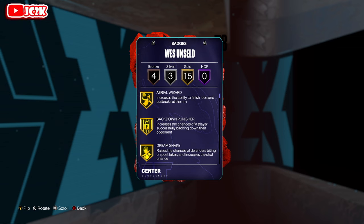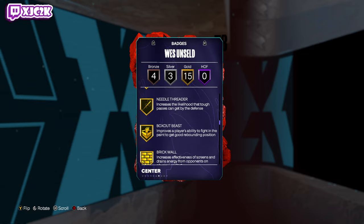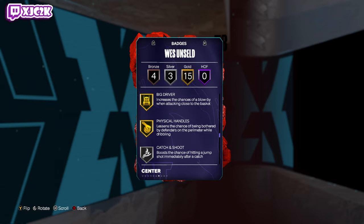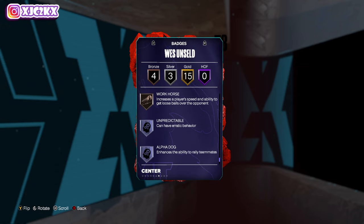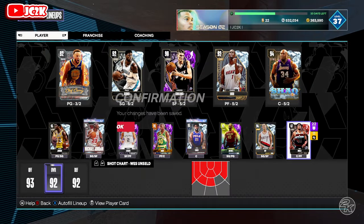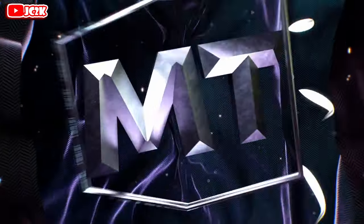I like the strength and vertical — those two stats tend to help a lot on the interior defensively and as a rebounder. He has 15 gold badges, three silvers, and four bronzes: aerial wizard, back down punisher, dream shake, drop step, fearless finisher, masher, post spin, pro touch, break starter, needle threader, box up beast, brick wall, hook specialist, big driver, and physical handles. Silver badges: catch and shoot, relay passer, and bulldozer. Bronze: claymore, dimer, post lockdown, workhorse — finishing badges with some defensive, shooting, and playmaking badges sprinkled in.